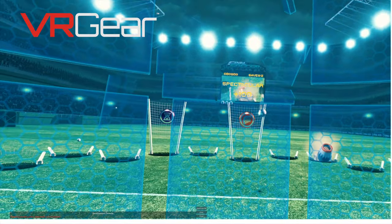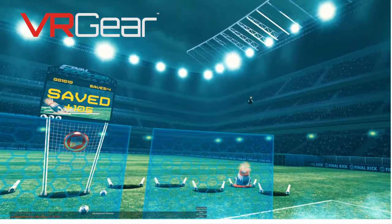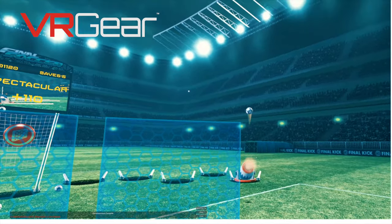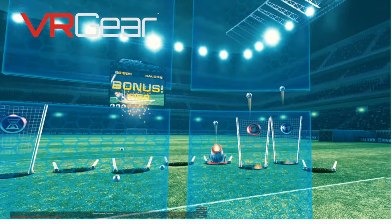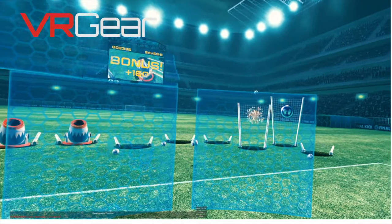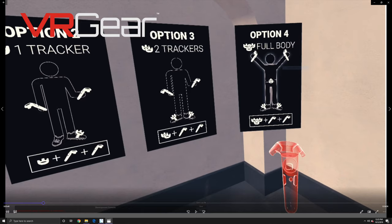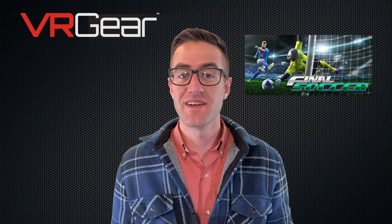Final Soccer seems to make a lot of promises, but expects a lot out of the users if you really want to take advantage of everything the game has to offer. Right away in the introductory scenes of the menu, you are told that if you'd like to kick the ball, you'll need an extra Vive controller that you tape to your foot. It even goes as far as to recommend taping a second one to your other foot, and if you have an extra Lighthouse Tracker, it recommends taping that to your waist. We didn't have any extra trackers or controllers, so we didn't get to play the kicking part of the game.